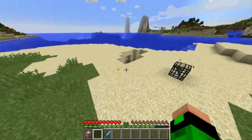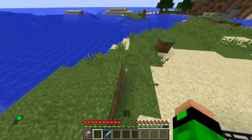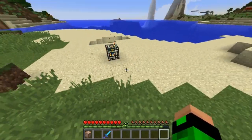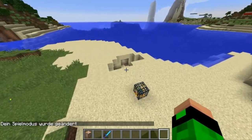Ich finde das nützlich, weil man damit schön eine Mob-Falle bauen kann - man hat einfach einen Spawner, sobald man den Boss besiegt hat. Das sind ziemlich coole Drops, vor allem das mit den XP, das habe ich jetzt zum ersten Mal verwendet.